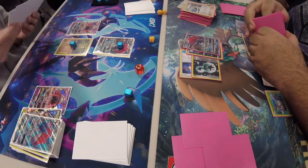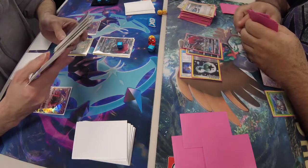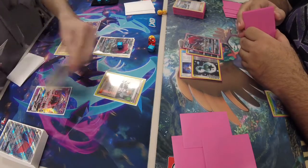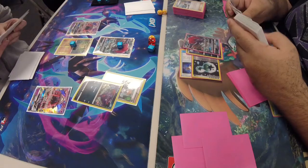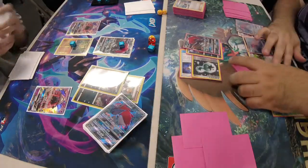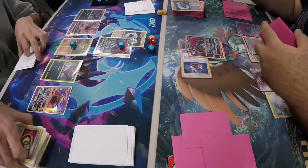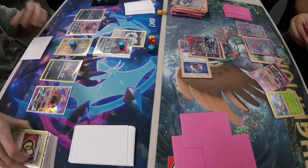Jackie trades, and we see Brigette come down from Jackie's side — he's grabbing two Zoruas and putting them on the bench. We see Double Puzzle: he grabs a DCE and a Hammer, gets rid of the DCE from Daniel's Zoroark, then attaches DCE to his own Pokémon and does Riotous Beating for 120.